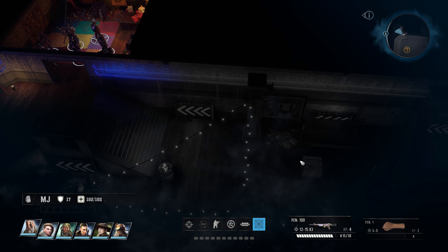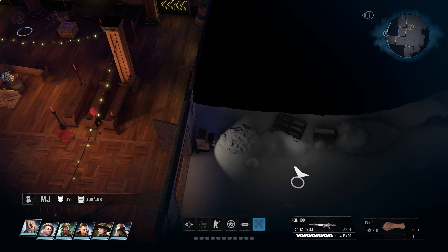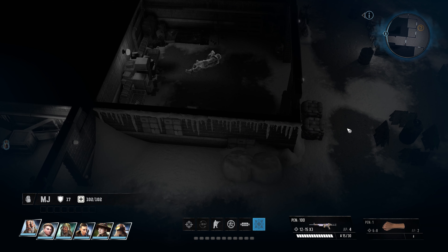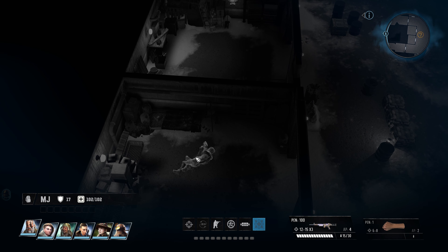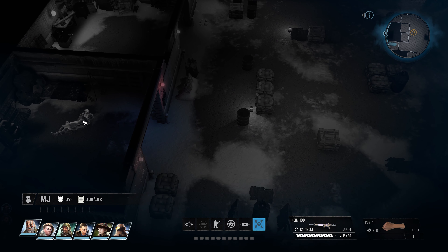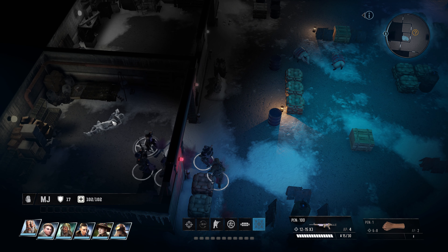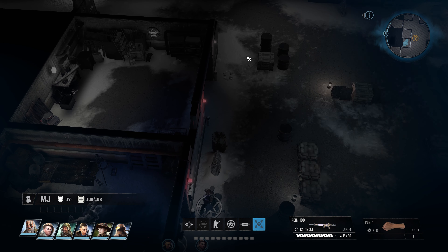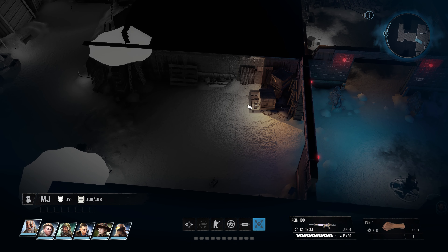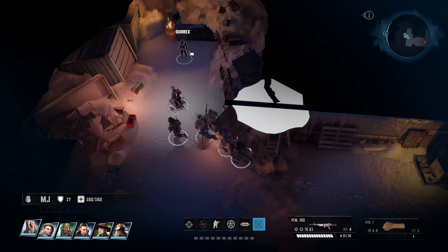A guy on reddit posted a picture - he said Corex is pretty straightforward to find, right where he was standing. I don't think that's it right there, it's going to be up here to the left. Someone's frozen solid. I think I know where he's going to be - over here. There he is!